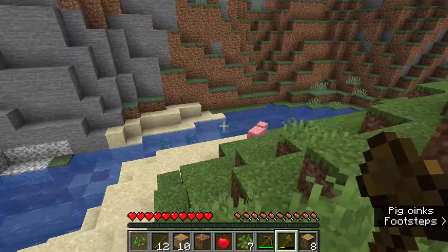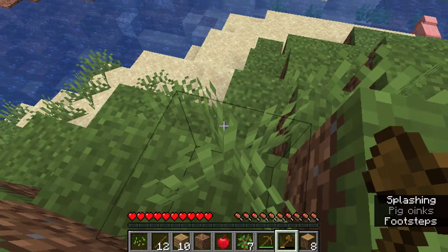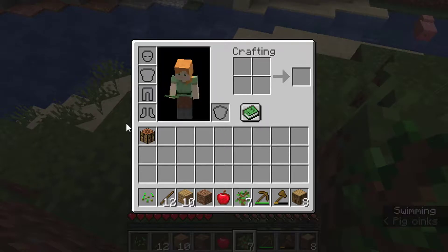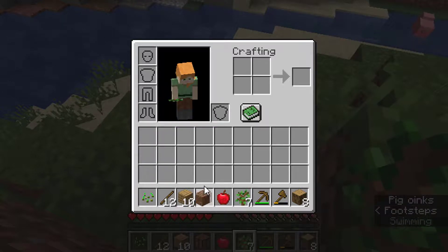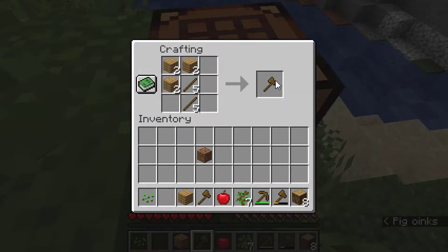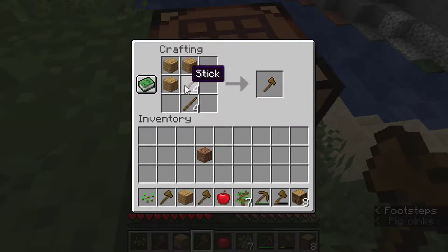My axe is nearly out, so I'll use my crafting table. I'll just create another axe quickly — I'll create two, just in case.